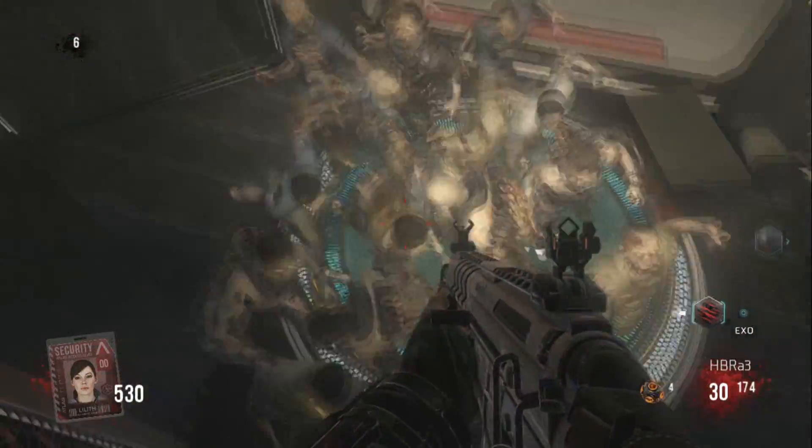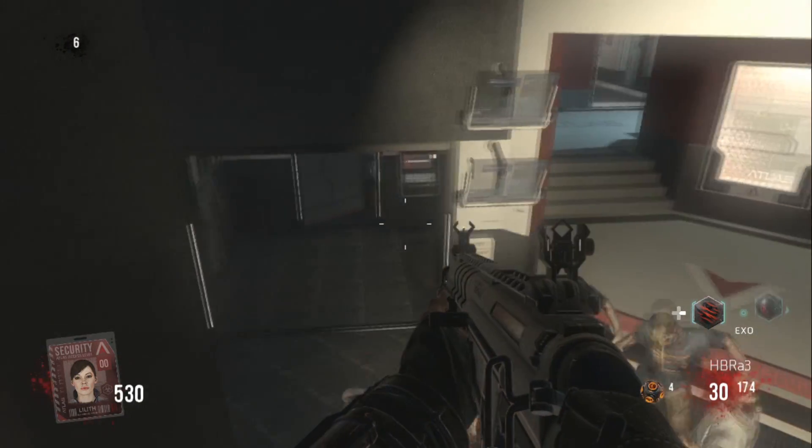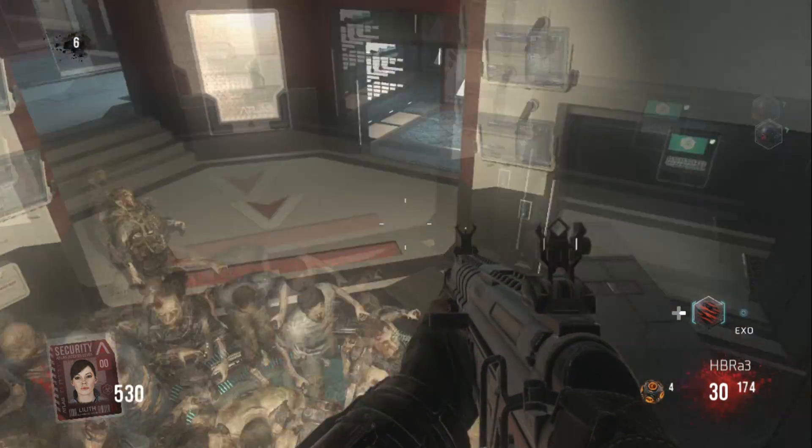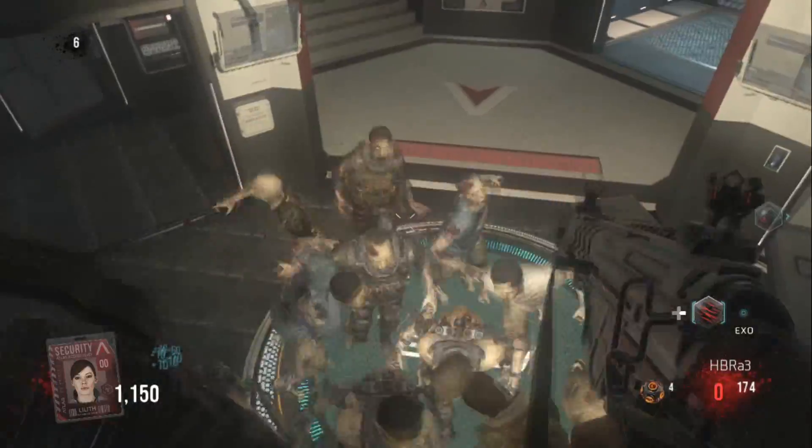You are fully invincible. The only downside is you haven't got unlimited ammo unless you've got the IMR. The IMR is the gun on zombies where it actually regenerates your ammo, so you've got unlimited ammo whilst you're in glitches.